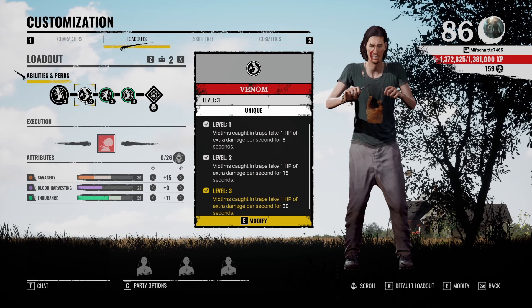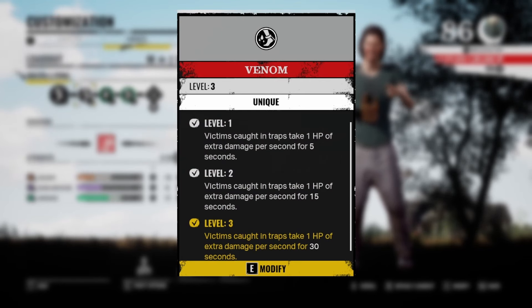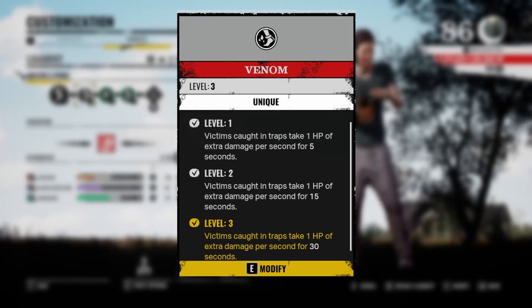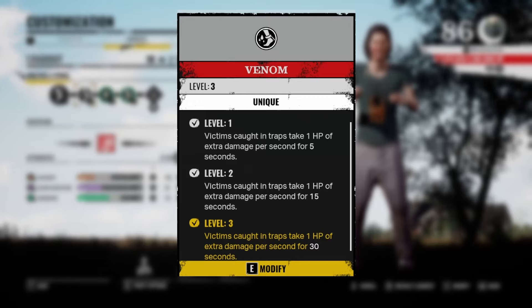To finish off this build with the perks, the most important perk is gonna be Venom. With Venom, victims caught in the traps take one HP of extra damage for 30 seconds. So it's basically a 30 damage bleed effect on top of the already existing bleed effect. Combined with the ability upgrades, this is gonna be deadly for the victims. Once they step into one of your traps, they're gonna have to get back into the basement and find some healing or they're gonna die.